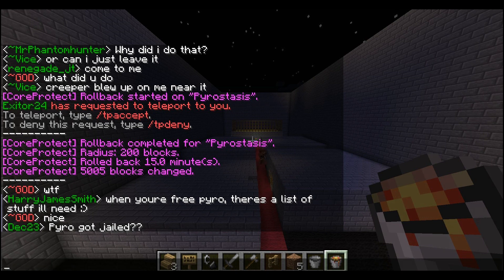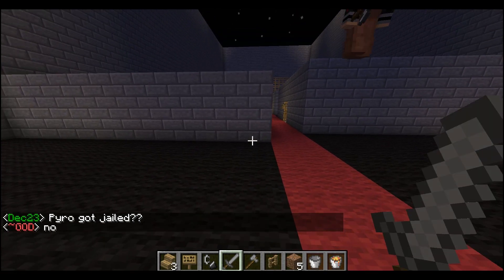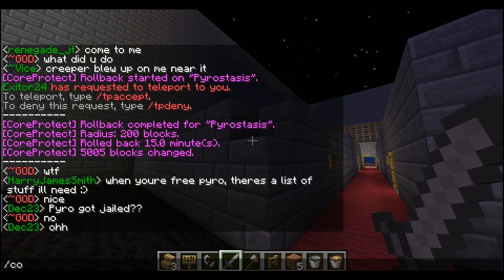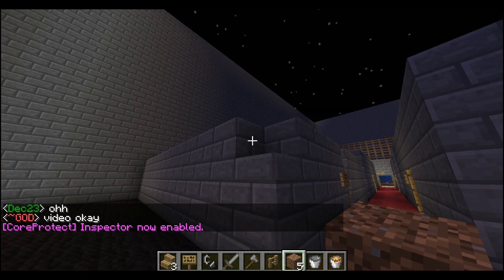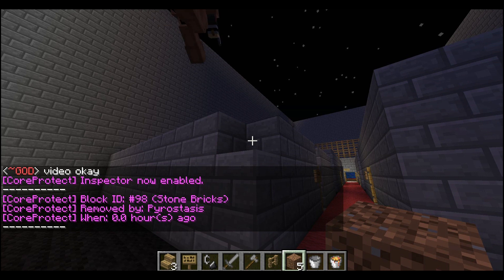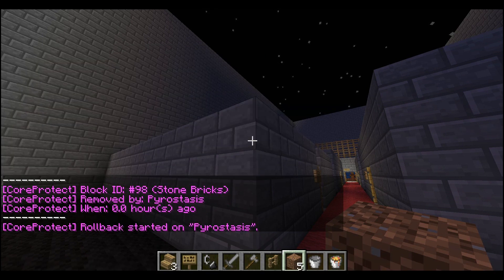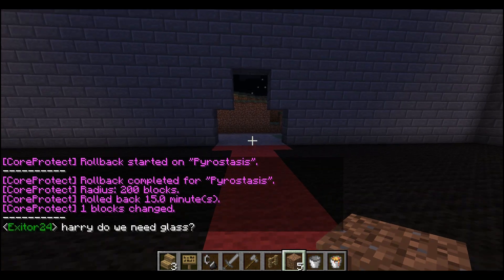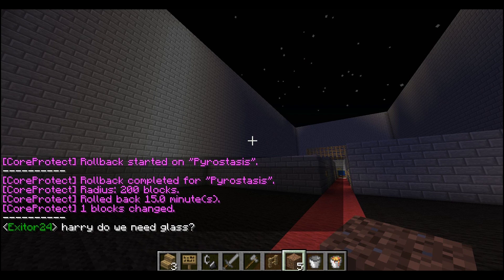You might say, 'Well, what if someone destroyed all the blocks — you wouldn't know who to do the rollback on.' Well, we're kind of prepared for that too. I just broke that block right there, type in 'co inspect,' and now inspector mode is enabled. I click right there and it says 'removed by Pyro Stasis' with the timestamp. And again, boom, that block is back.